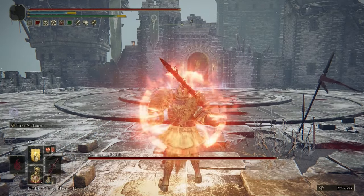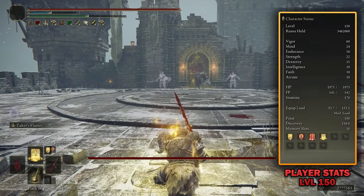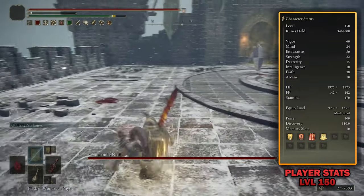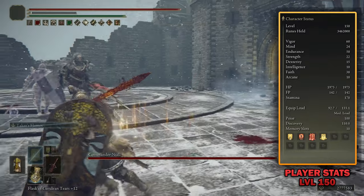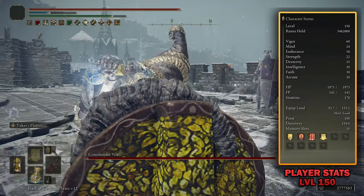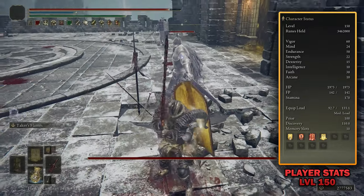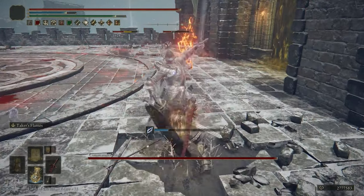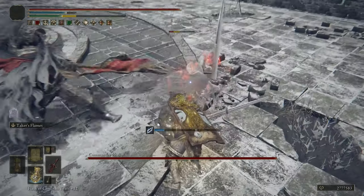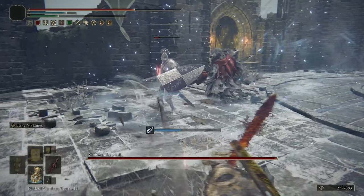I'm just going to throw up the stats on screen for you. As you can probably expect from a tank build, most of our points are going into both Vigor and Endurance. We've got 60 points in Vigor, 24 points in Mind, 50 points in Endurance, 22 points in Strength, 15 in Dexterity, and then 38 points in Faith. I haven't touched Arcane or Intelligence, and they're at 10 because the beginning class for this build is the Wretch class, so every single stat starts off at 10.